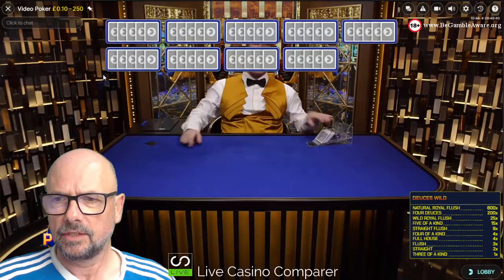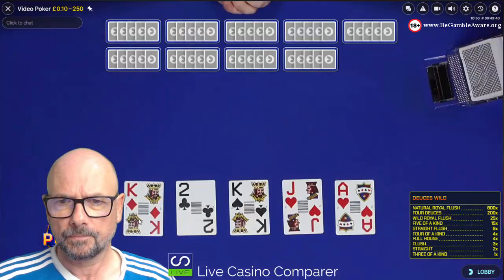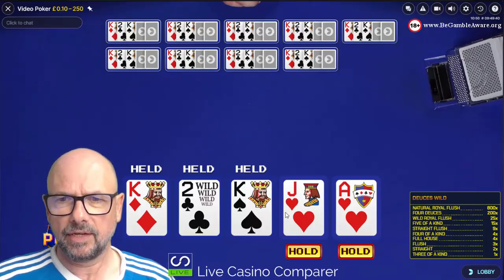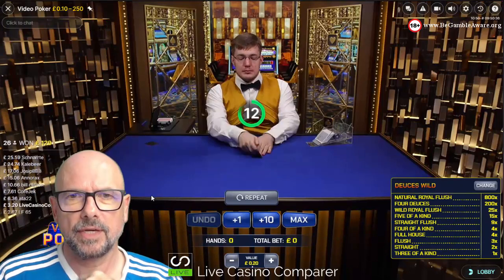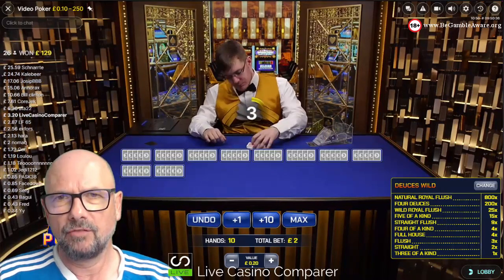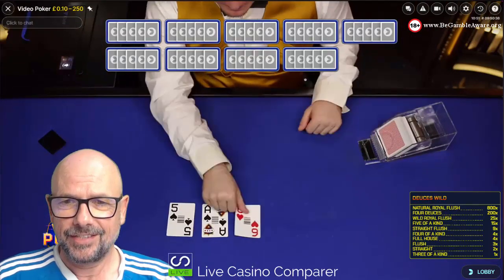I've been dealt a two. Normally in video poker, online or in land-based casinos, the twos would look slightly different so you can spot them. We've got a two there, so we've got three of a kind straight away. We're going to hold the three of a kind. A straight is only 2x, three of a kind is 1x, but if we get a fourth - we got 320! We had another two come up, so we had a four of a kind. The good thing about video poker is you can turn your money over if you play using optimal strategy for a long, long time - and you're just trying to get Royal Flushes, that's the idea.